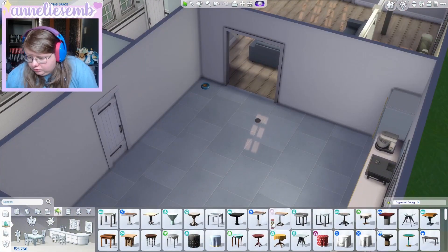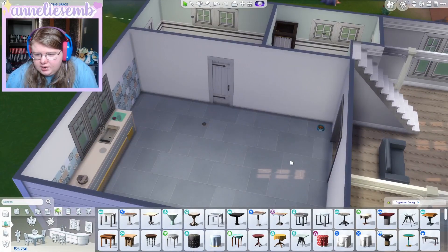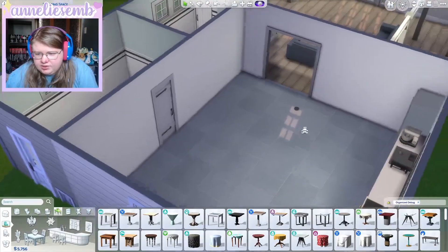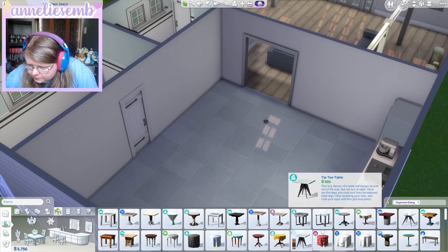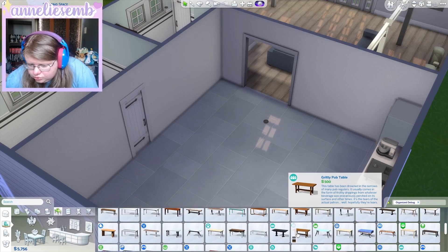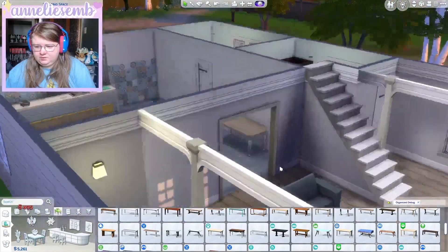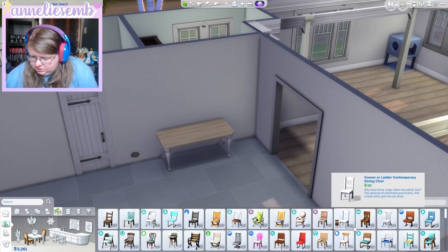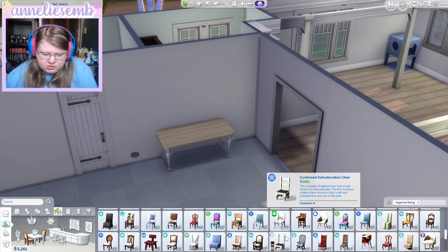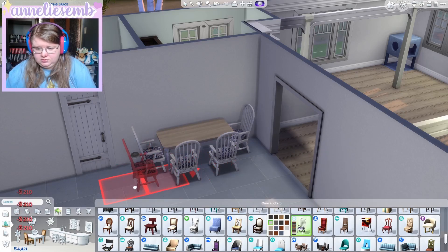We might just want to add in one dining table. Do you want a dining table or a bar? Let's put the bar over here and then a dining table over here. I'm using a lot of cats and dogs stuff because I want it to fit into the neighbourhood. It's fine for now and can be expanded and changed.